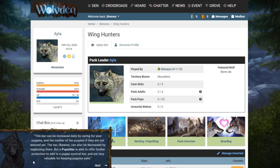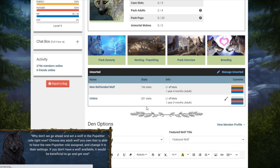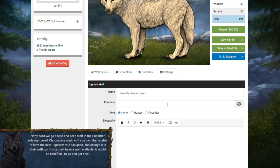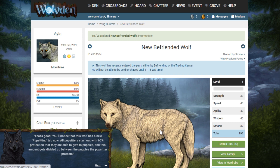Let's go ahead and set a wolf in the pup sitter role right now. I'm probably going to use Leiden and Wolden terms interchangeably — I get confused about which game I'm actually playing at the time. Pup sitter — update. You'll notice this wolf has a new pup sitting tab. All pup sitters start out with 60% protection they are able to give to puppies, and this amount gets divided up between the puppies the pup sitter protects.